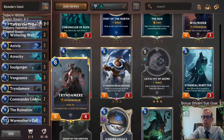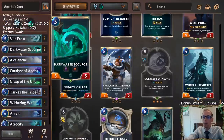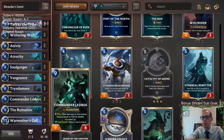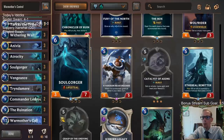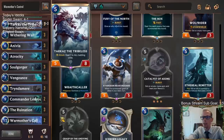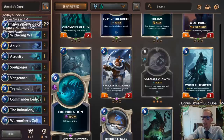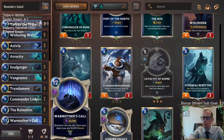All three Anivias, all three Tryndameres going with our War Mother's Call. The one problem with playing Dark Water Scourge is you may hit that off of War Mother's Call — that's not the best thing to hit. Two Ledros to help finish the game and an Atrocity to pair with Ledros. Anivia and Tryndamere do that too. Soulgorger and Tarkaz should be some awesome defense — a three-seven and five-eight. And then three Ruination, three Vengeance. We're really trying to have some big heavy hitters.